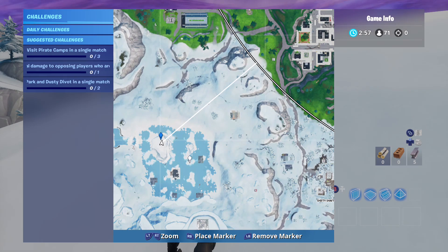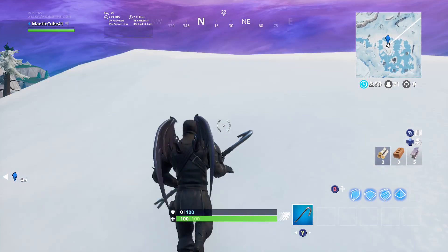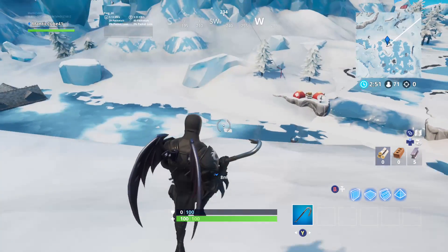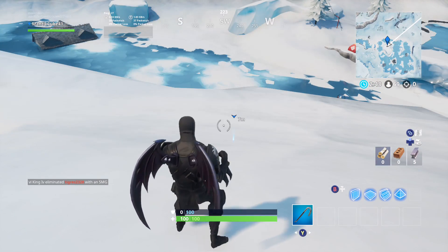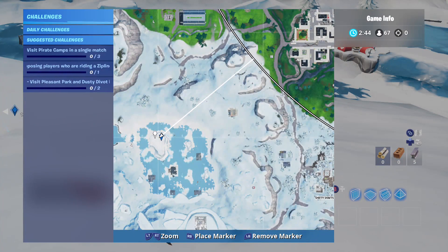So right north of Polar Peak, kind of by the little ice thing on the giant iceberg. And if you guys don't glide here, just grab a baller and come up here — you should find it somewhere in this location. That's all you're going to have to do. I'll show you guys the mini map location one more time.